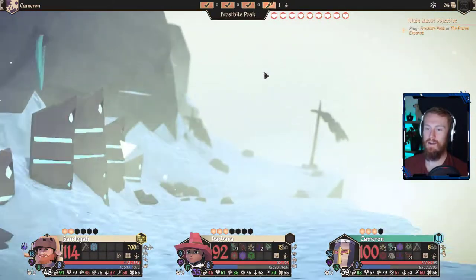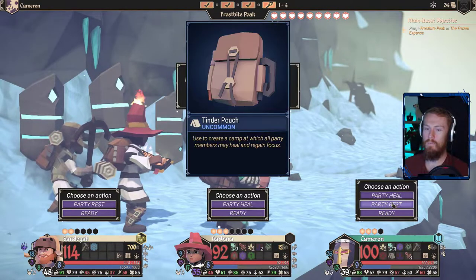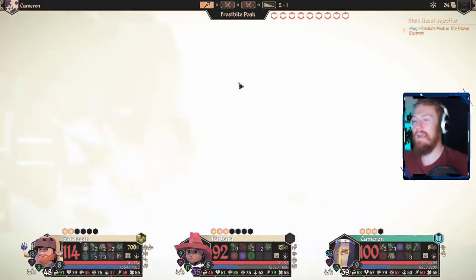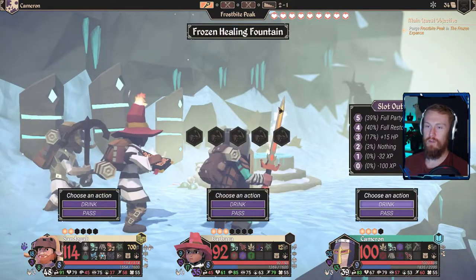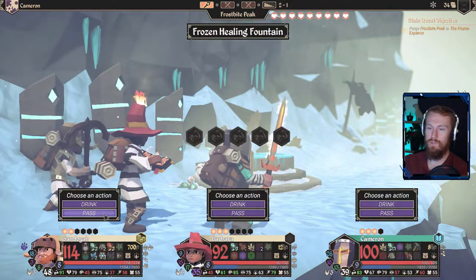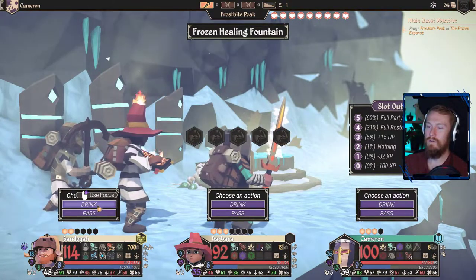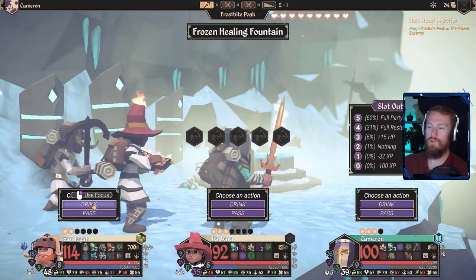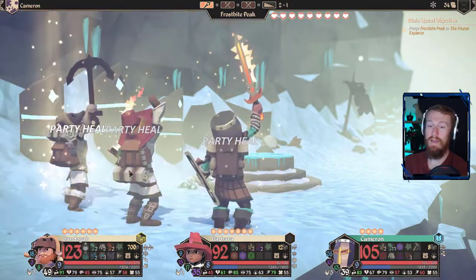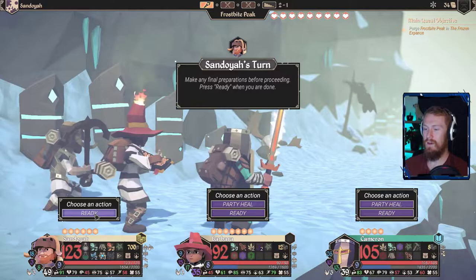We'll keep going — we could have camped here I suppose, but the party heal does essentially the same thing and I think saving our camps for later. We've only got one camp left — oh no, we've got two over here. Party rest — we will do that on our next floor. We're moving through pretty quick. Of course we get a healing fountain — we don't want to lose experience there, and we are full HP, so we'll just pass it. Full party restore though — that's just health isn't it? It doesn't include focus points. Why not try it with Sandoya? There's nothing bad that can happen. Oh we've got to level up. Okay, no — it is also our focus points. That was well worth the attempt there. Hell yeah brother.